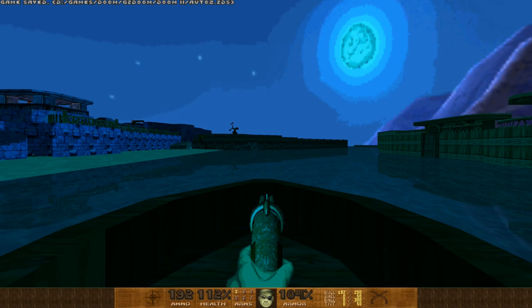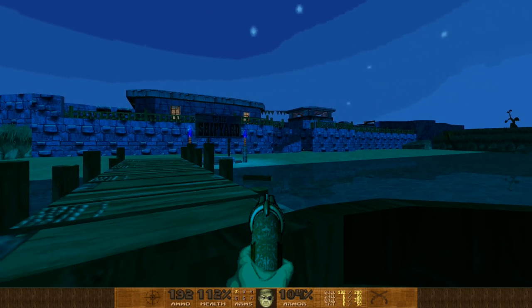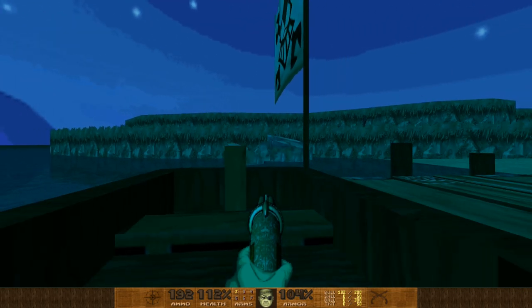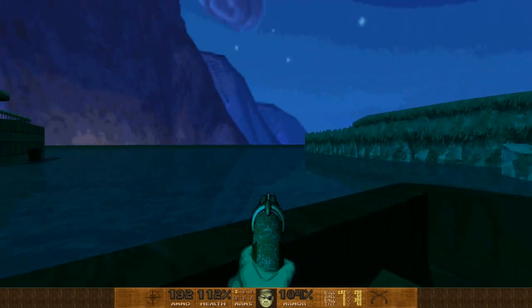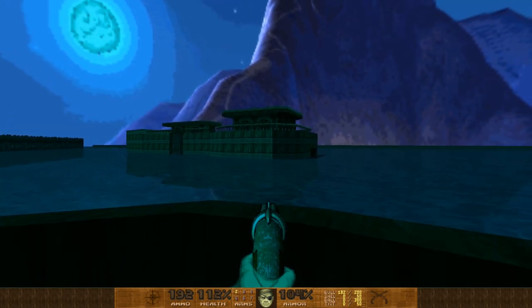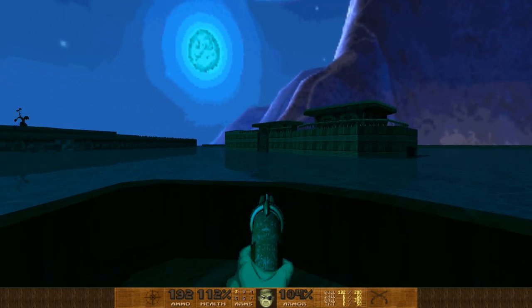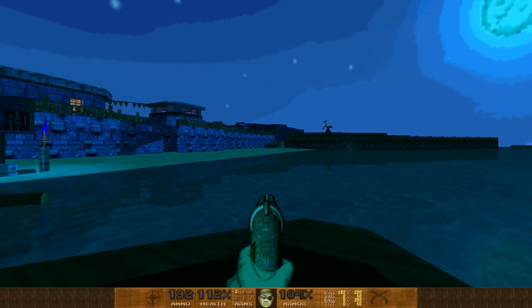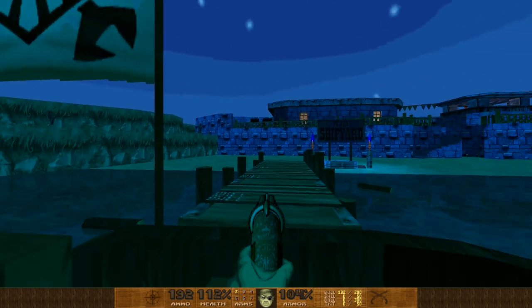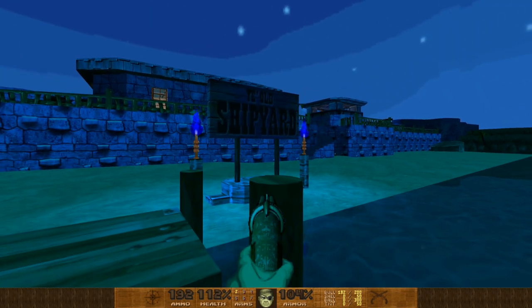Oh my gosh! We're in that little ship we grabbed the blue key from, and we sailed a short distance from the pirate ship. Except now it is night time, as we can see by the moon and the stars — this is just gorgeous. Ye Olde Shipyard!